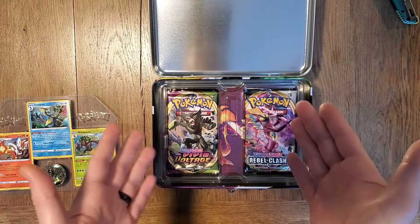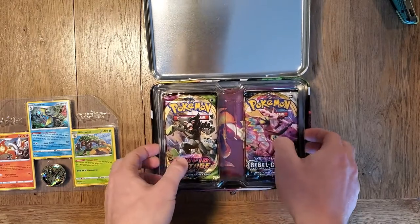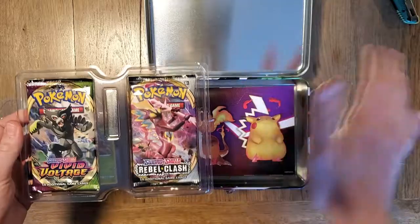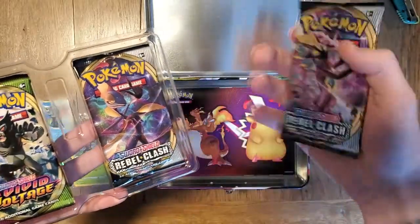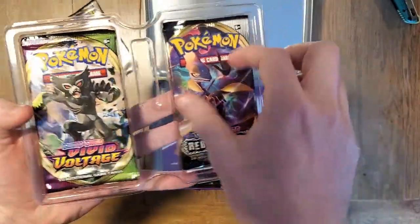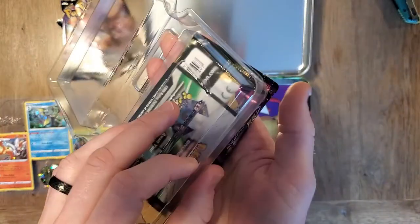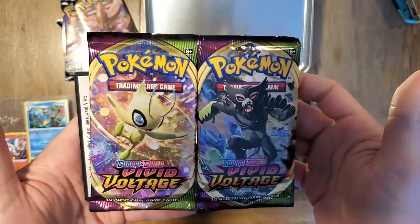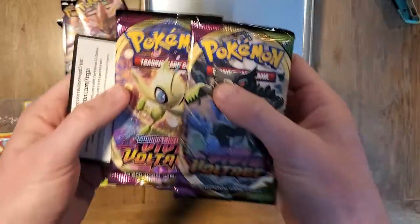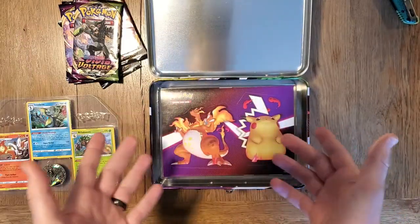Yes, we have some Vivid Voltage — just what I wanted! This is actually really nicely separated in here, I thought it might be kind of loose and bouncing around. So these are our packs: we have Rebel Clash, more Rebel Clash, and more Rebel Clash. I thought the packaging showed some Darkness Ablaze — I don't know, I'm confused. Two Vivid Voltage — I love it. I thought I was gonna have a Cosmic Eclipse but I guess not. We also got a code card.